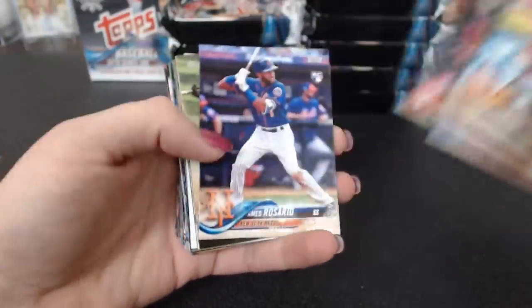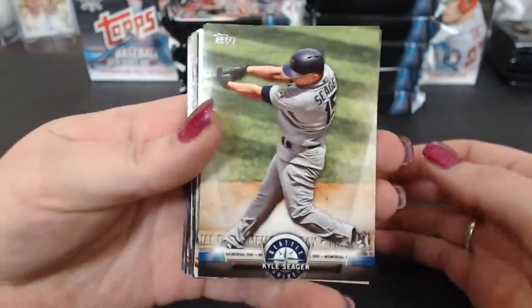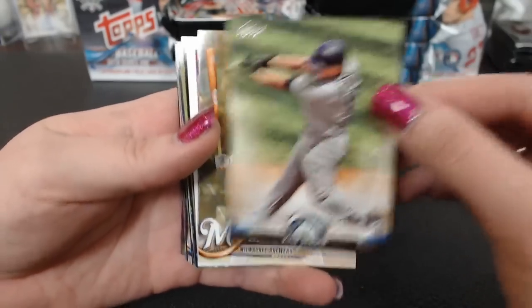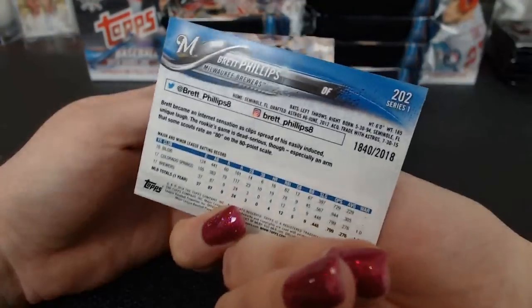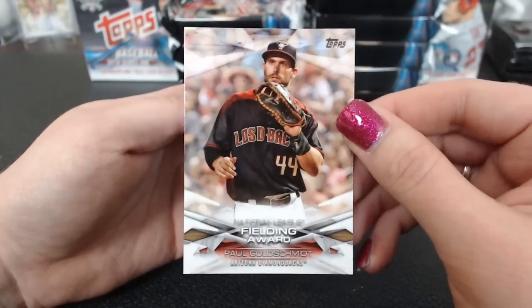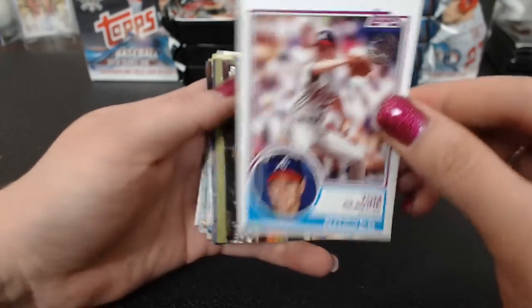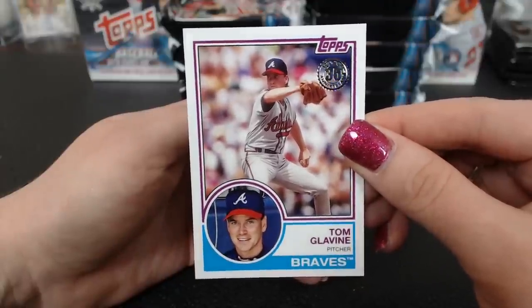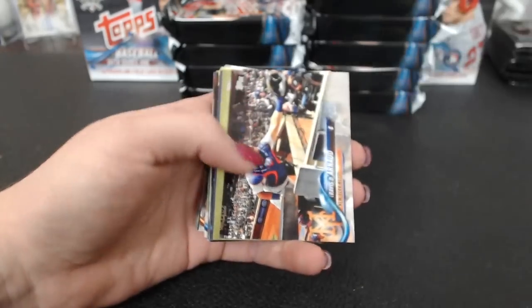Series 2 is later in the year. Rosario, Bellinger — some good rookies. These are the salute cards this year: Kyle Seeger Memorial Day. A gold Brett Phillips. It's 2018. Fielding Award, Goldschmidt. Rainbow foil Mejia. And there is the '83 retro Tom Glavin for the Braves. I like the colors in all the '83 stuff — the retro, old, dusty 1983s.